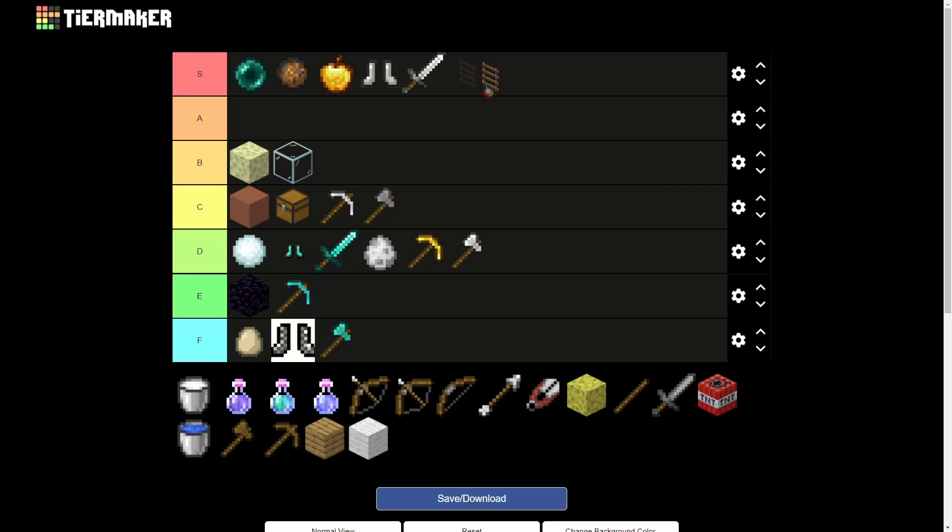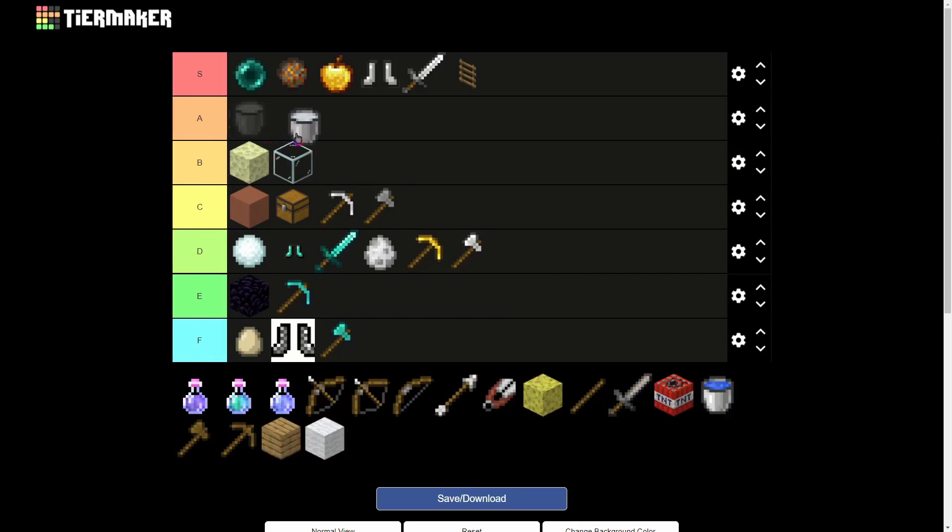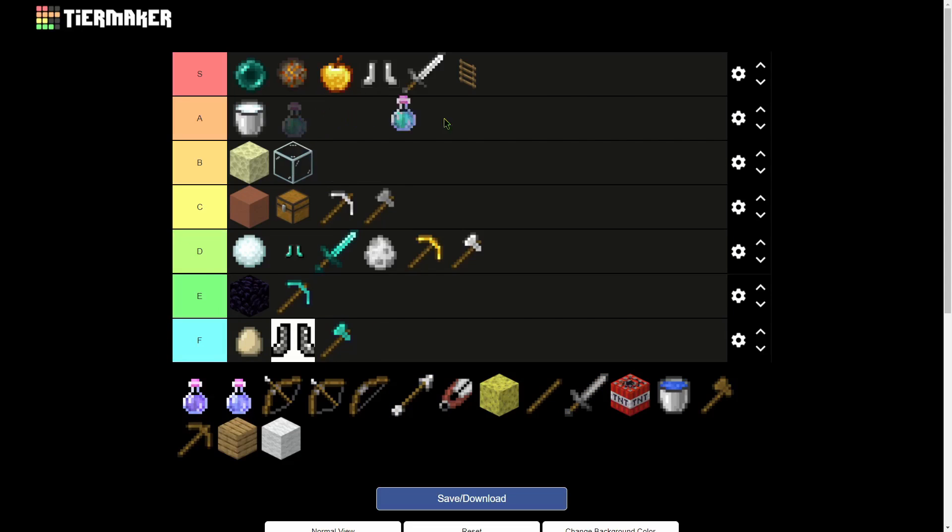Ladders — I can't really ladder clutch, but if I could it'd definitely be up there, so I'll put them up there. Milk is so underrated. I don't care if I get hate for this — I'm putting it in A tier. If you're invisible, there's basically absolutely no way they're going to see you.